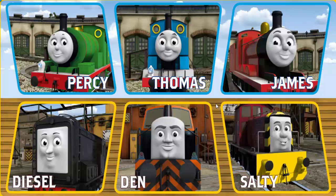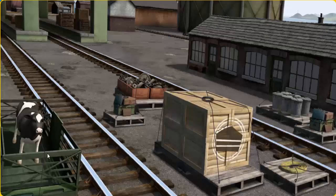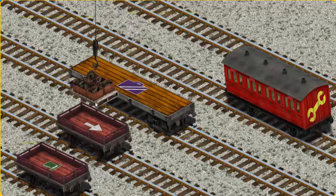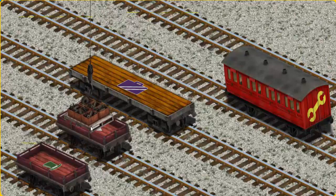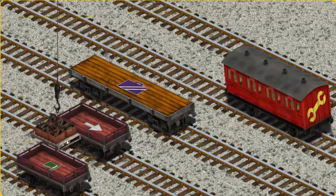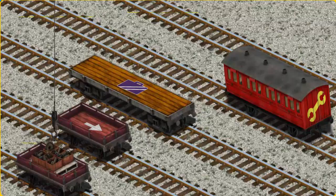It's a busy day at Brendam Docks. Thomas and his friends have many deliveries to make. Choose who will make the next delivery. Diesel must deliver the engine parts to the steamworks. Help Cranky find the cargo. There you go. Let's lift and load. Now the cargo must be loaded. Show Cranky where the red flatbed with the picture of a green top hat is. There you go.